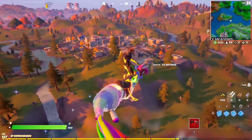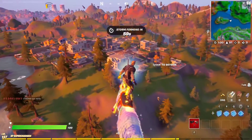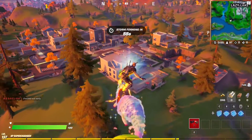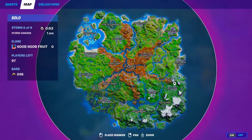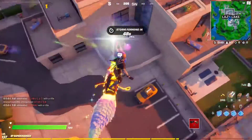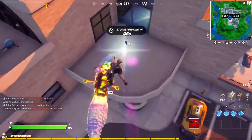Hello everyone and welcome to the channel. For this week 9 epic quest, you have to activate a rift by buying it from a character. The NPC I highly recommend is Jonesy — it's Cabbie Jonesy, and he should have a rift for you to buy.